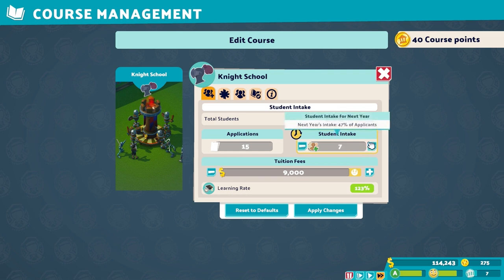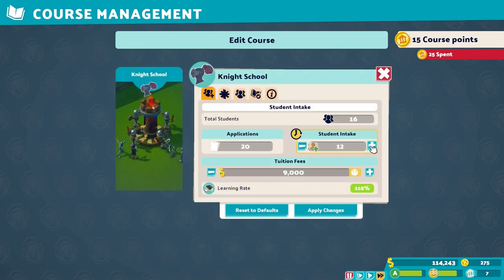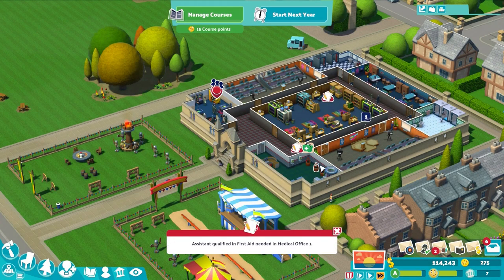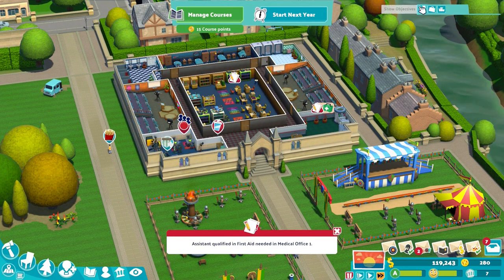Classes only teach 8 students at a time, and each class has to be run twice according to the course curriculum. So to accommodate 10 students, you will have to run 6 classes a year compared to 3 classes if you only have 8 students. That's half the number of classes for only 2 less students. Freeing up half your course time every year is a pretty huge bonus, allowing your teachers to literally work half the time, leaving room for upgrades and more bathroom breaks.